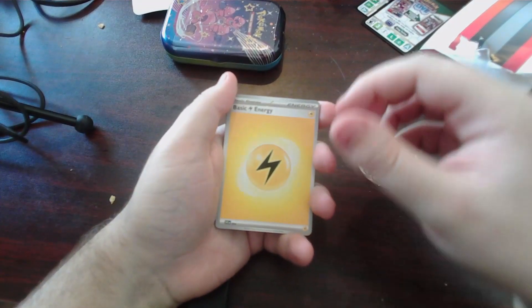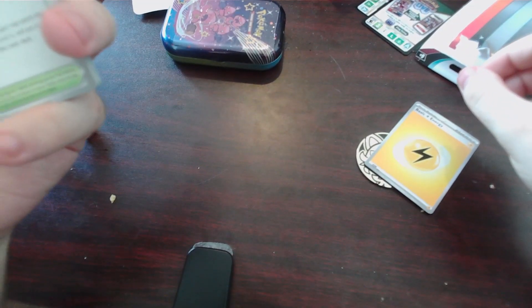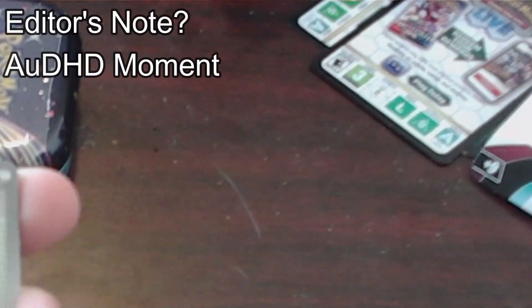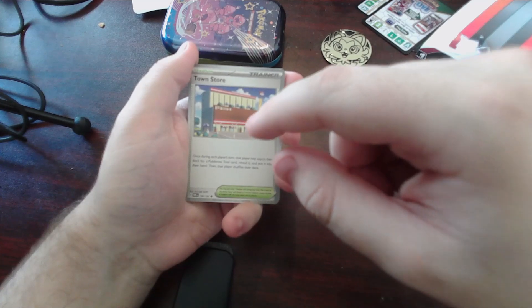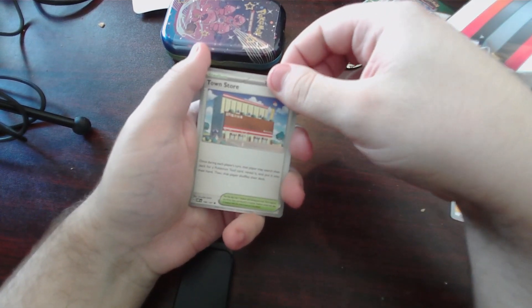You got the basic energy. I think they have made them. Let's have this Brickelito coin up here. Common, uncommon, then you got the reverse holos. I think there are two reverse holos now, and then you get your rare.